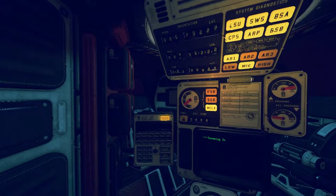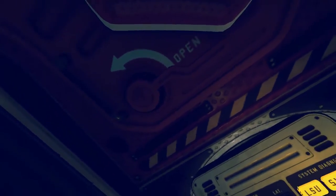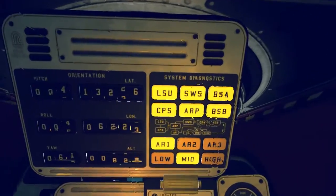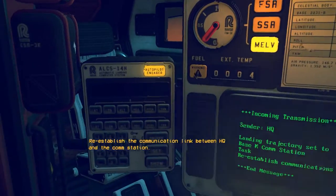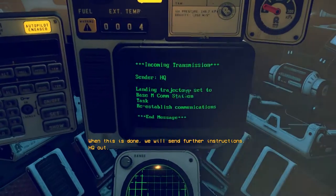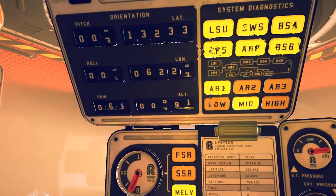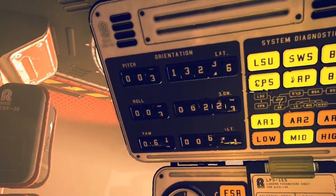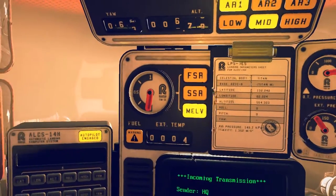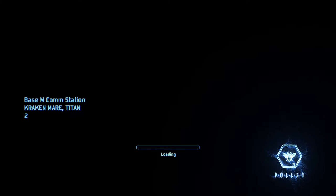So I don't know if you saw on the loading screen - which is one of the longest loading screens in the world - we're in a landing pod going to Titan. Am I supposed to be pressing stuff? Oh - you have your first task as the new technician of base M. We have lost our communication link with the base. Re-establish the comm link between HQ and the comm station. When this is done we will send further instructions - HQ out. It looks like altitude is dropping very slowly. Our fuel looks pretty low - either that's full or empty, I don't know. Here we come. Krakenmaier, Titan - this is going to take a while, let's skip ahead.